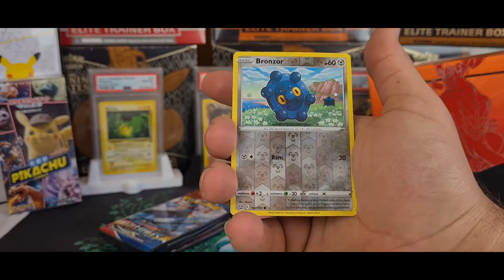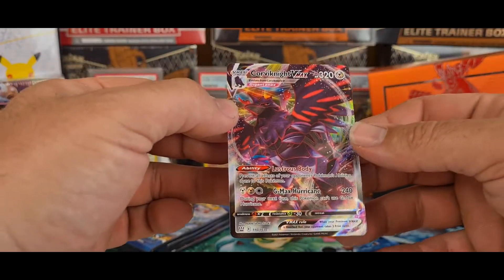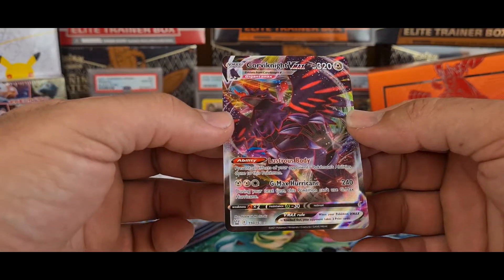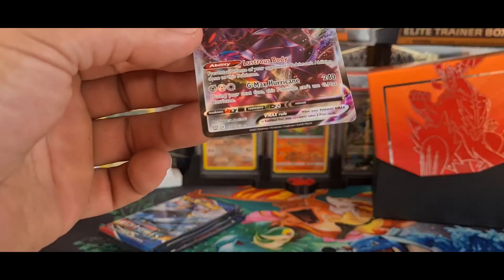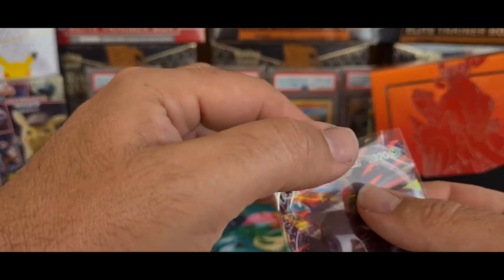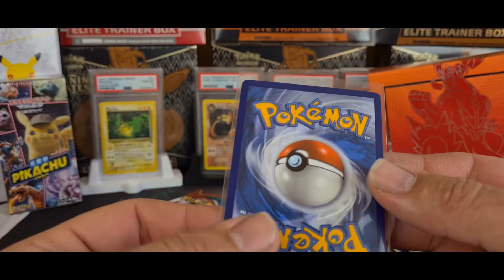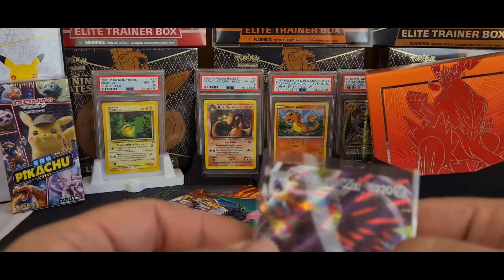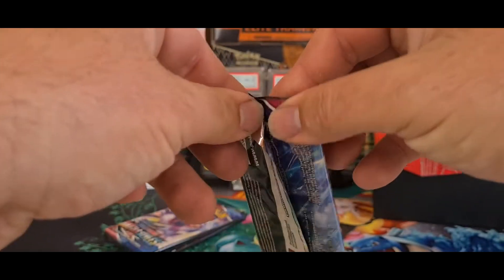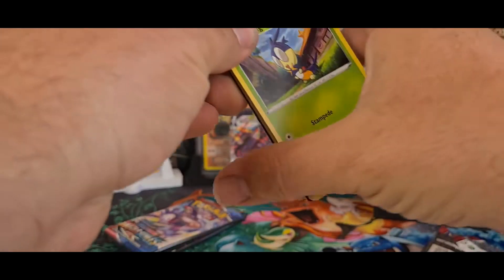A Bronzong is a reverse — and hey, look at that! A Corviknight VMAX Full Art! That's awesome! Check that out, it's a very nice pull. The condition looks very nice as well. So that is our first big hit out of this Battle Styles Elite Trainer Box — hopefully not the only one.